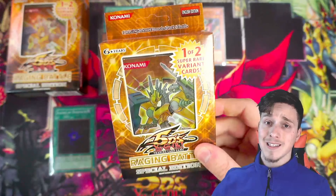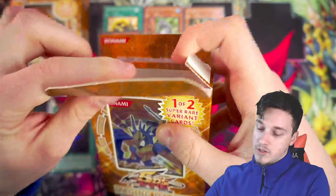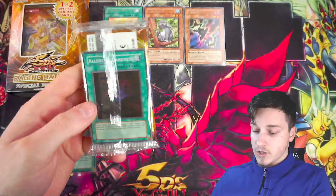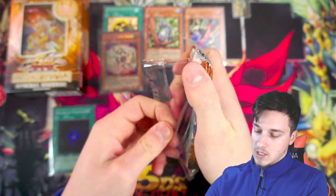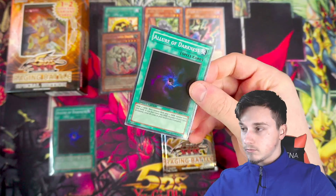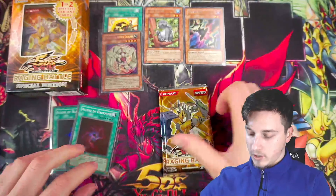Special editions such as this Raging Battle one, guys — I'm sorry for you sealed collectors who are probably thinking, 'Casual, why are you opening these?' Well, we are an opening channel as well as a PSA channel as well as a mail channel, just a general collectibles channel for Yu-Gi-Oh! Things have got to happen, we've got to open products. Another Allure of Darkness — makes sense because we've got loads of Dark Creators previously. Very nice purple-black colour. Maybe we'll get a playset of Allure of Darkness.